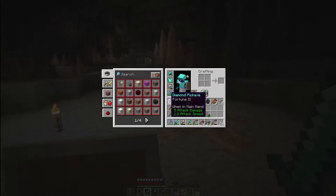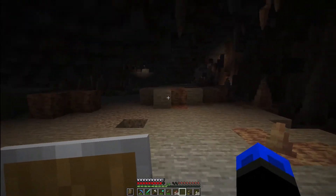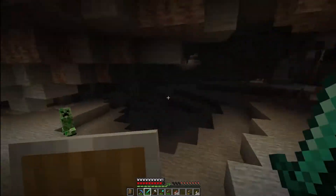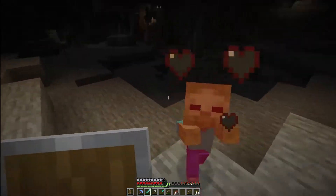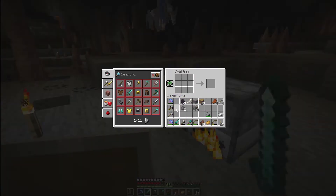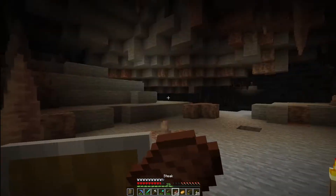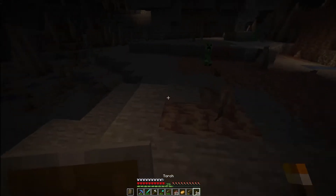Let's make ourselves a little smelting area here real quick and smelt up this piece of iron. Take out some mobs too. Oh shoot — baby zombie and a creeper! Got a potato — I think I already have potatoes. Make a new shield, just one for when this one breaks. There we go.